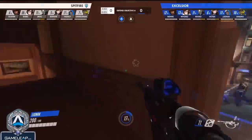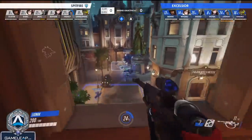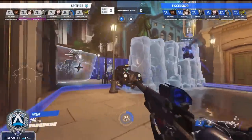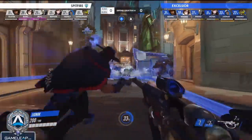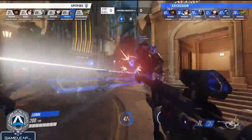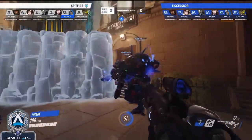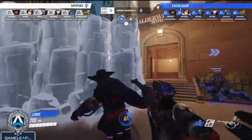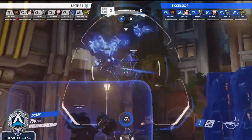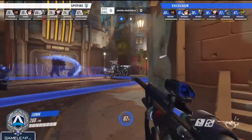The first thing you really need to understand is Jjonek's positioning. Notice how he starts on the high ground, but he can easily traverse to the low ground. This is really important because it allows him to bail out his allies, but playing the high ground makes him harder to kill and really safe. The high ground is really powerful, and it's extremely easy to traverse from the high ground to the low ground, but transitioning to high ground at any time as Ana is not really feasible, so you want to start in the strong position and adjust to help your team when needed.